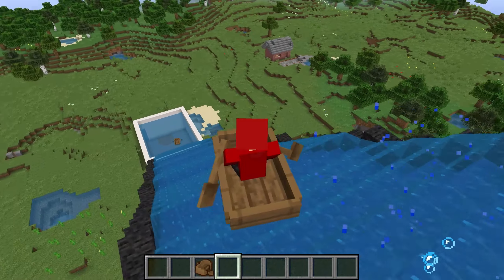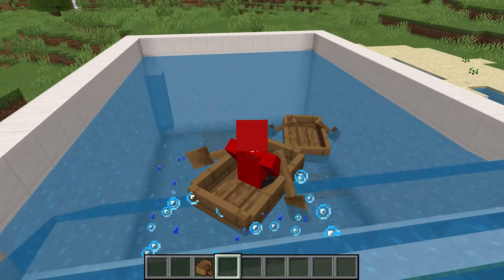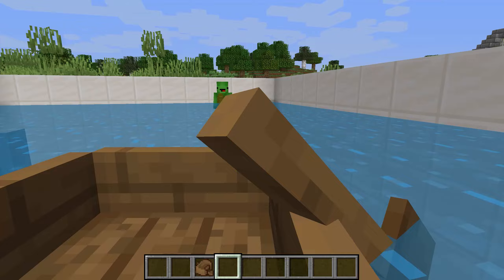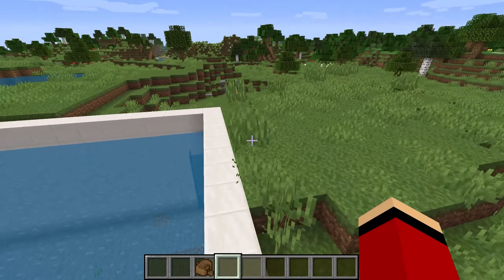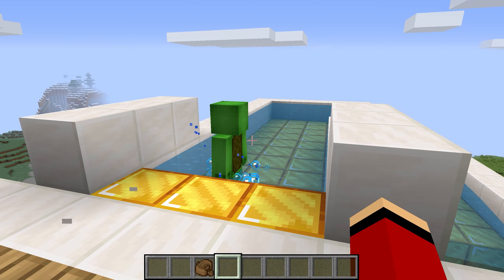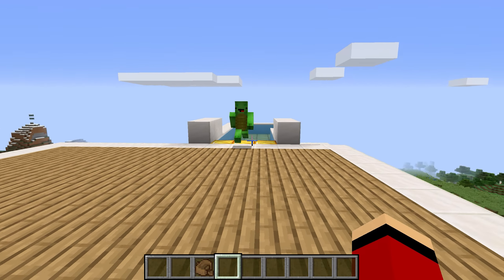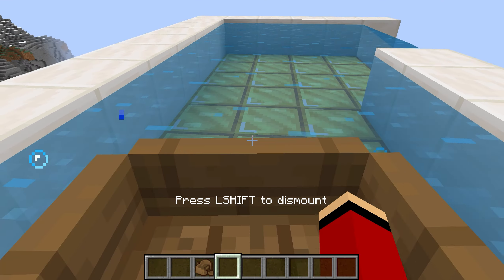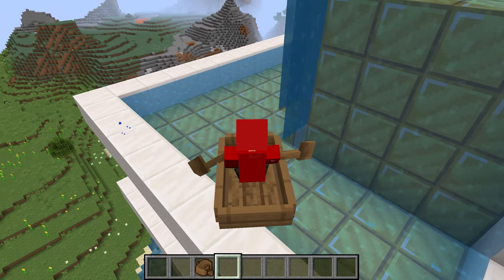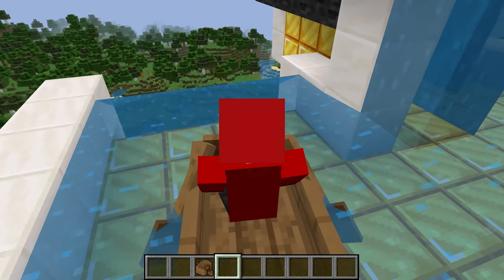It reached all the way to the bottom, so I'll turn it off. Next, I'd like to add the frame to the outside. This black part, right? Yep. I'd like to make the black part, so I need to rewrite these a little bit. Now I'll put an armor stand here and another one over here. Three, two, one... click! Now we can make the sides quickly as well. It'll be done so fast! Now that it has reached the very bottom, I'll turn it off again. It's finished!